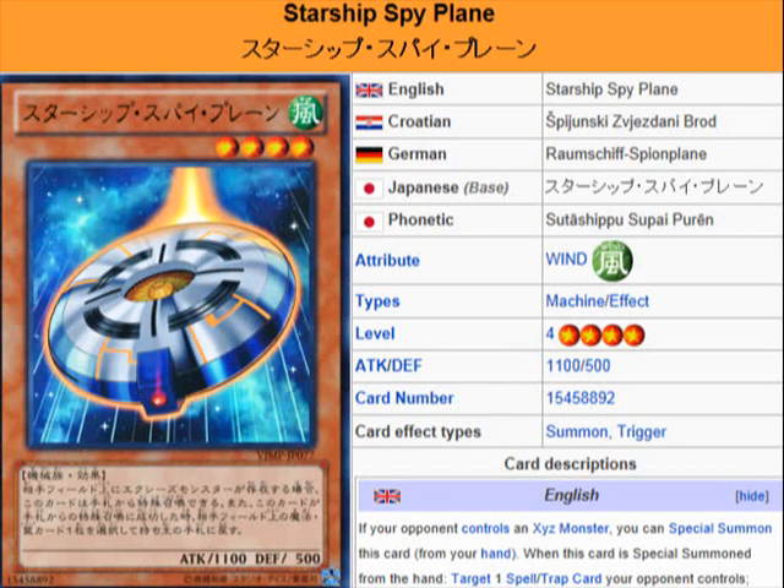What's up everybody? Yu-Gi-Oh 101 Card Review. Here to review a card that's been released in the V-Jump Promotional, which are released on the 17th of each month. They come with your subscriptions, with the V-Jump magazines, and this is one of the new cards that came with it.